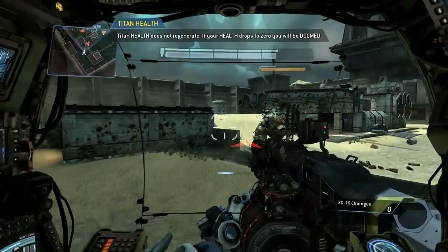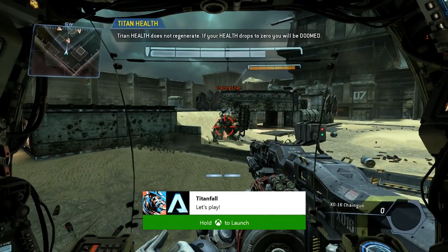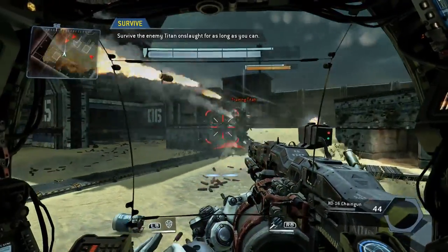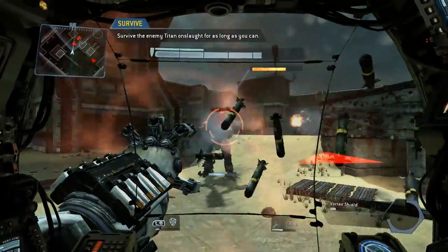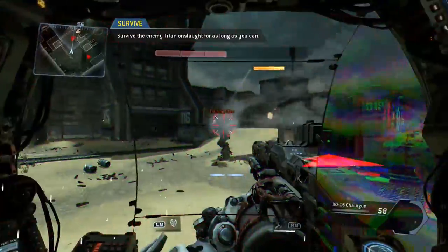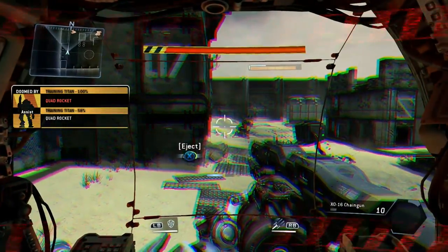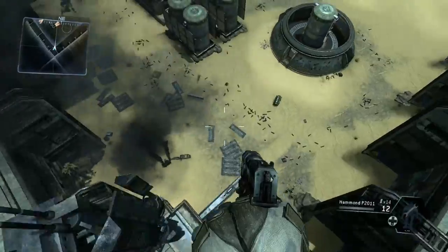Your Titan's health bar status is located at the top center of your HUD. Notice that when your health bar goes down, it will not replenish. Once your health bar is depleted, your Titan is doomed to die shortly. Your Titan is critically damaged. Combat veterans refer to this as doomed state. Your Titan will inevitably self-destruct. Eject. In this simulation, you will have infinite time to eject. This will not be the case in actual combat.